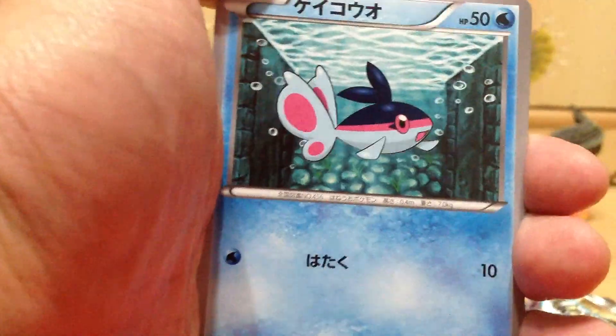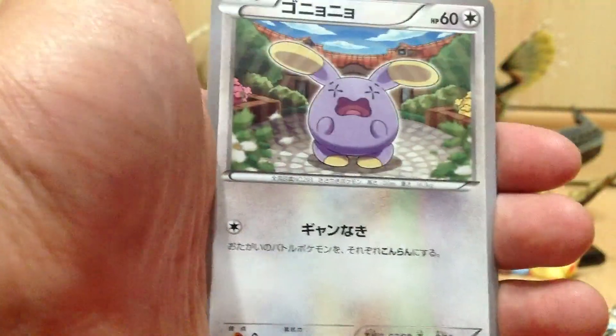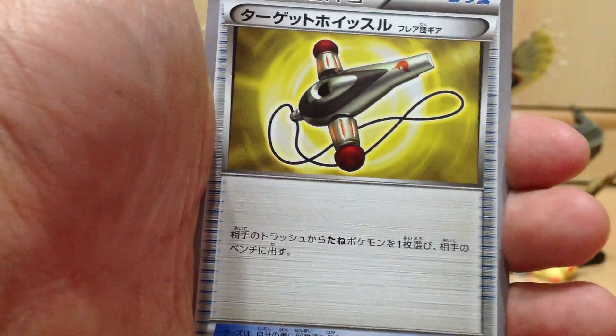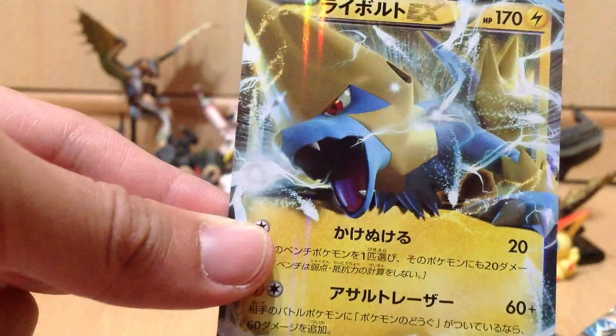We have ourselves a Fennekin, Sylveon thingy — not sure. A Lileep, a Whismur, and what is this — I can't remember the name. And a Haunter. So yes, one Ultra Rare which is a Manectric EX. Even though I already have this, it's still an EX.